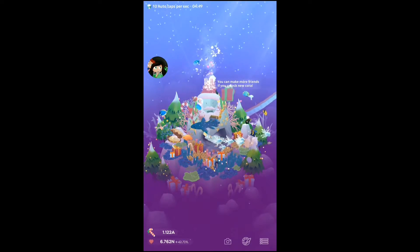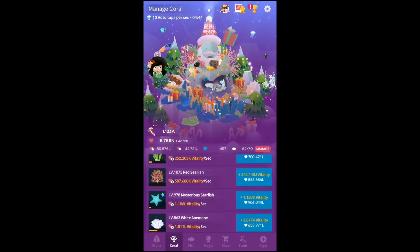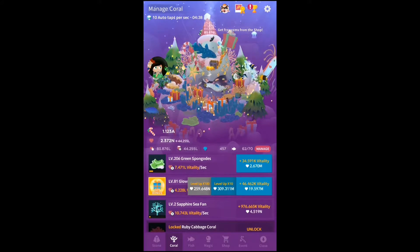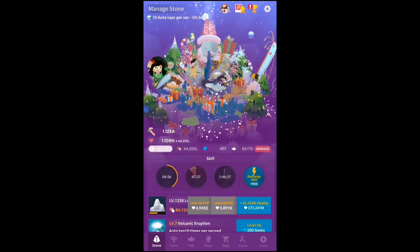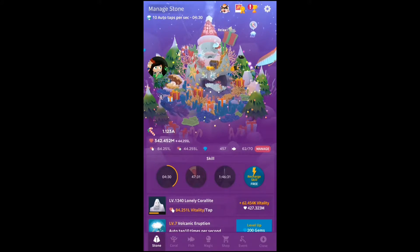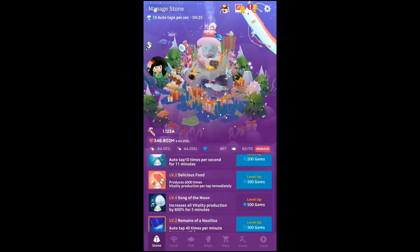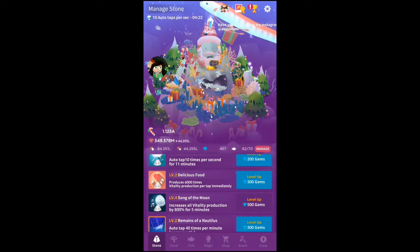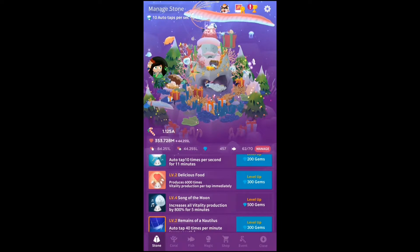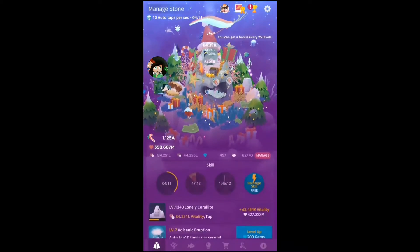As per usual you can click on this — oh nice, we want to be upgrading this first. The more you upgrade your rock the more fish you can have, and I am nearly at 500 diamonds, which I'll be purchasing level 5 Song of the Moon. When you upgrade that, every time you click you get more candy canes — but that's with the moon when the moon comes up — which is pretty awesome.